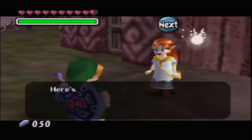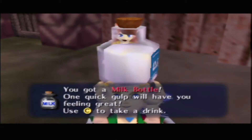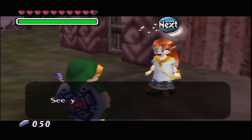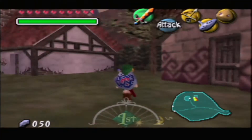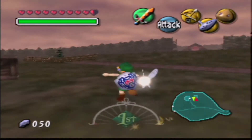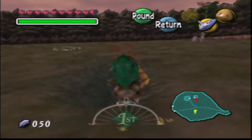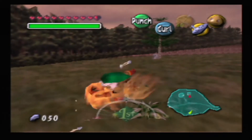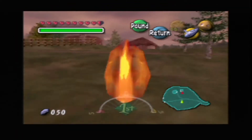There we go — thanks to us, the cows are safe. Here's Romani's thanks. I think we get another bottle — that should be bottle number three or four. It will recover five hearts, which is very good. One errand complete in our notebook. Now let's wait — it's locked from the inside. We'll mess around a bit, maybe find a heart in the patches of grass. The screen is getting smaller — entering the second day of dawn.